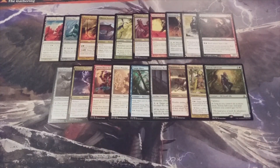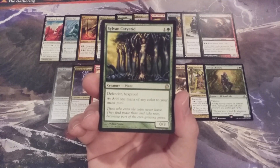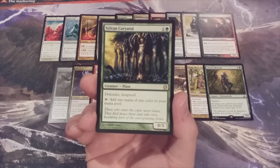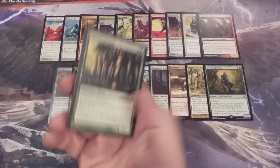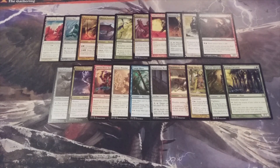And lastly, creature number 20 is the Sylvan Caryatid. It's a 0-3 defender with Hexproof that we can tap to add 1 mana of any color to our mana pool. This will help us to ramp out creatures ahead of the Momir Vig Cube curve and help fix the mana for our activated abilities. And there you have it, MTG BC — 20 more creature cards with converted mana costs of 2 heading straight into our cube. Which are your favorites? Let me know in the comments section below. This is MTG Burgeoning, your channel for all things magic.